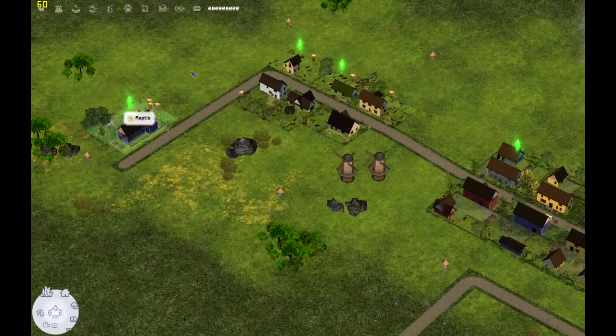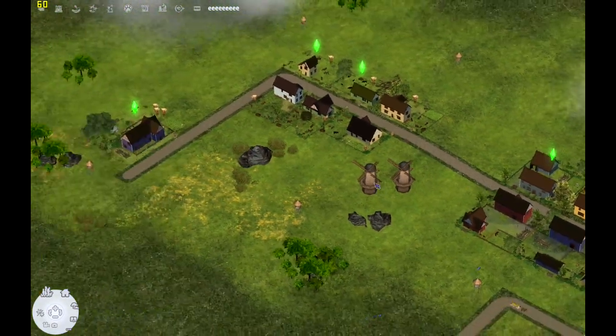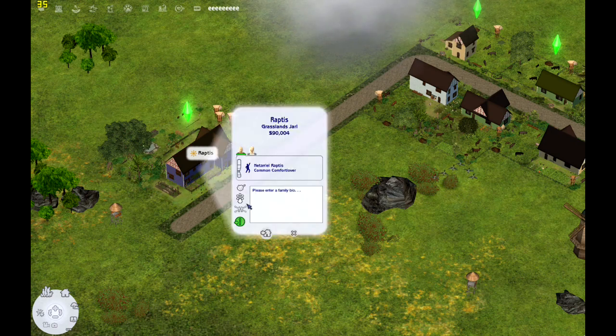You'll notice we've got these little watchtowers — they're very military-oriented. We've got some little windmills there. I'm recording this on New Year's Eve because I'm not going to get any sleep tonight because of fireworks. We have the Jarl over here — that is the Arapetus family.